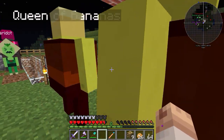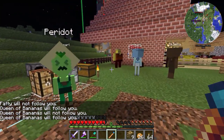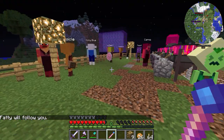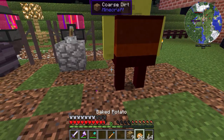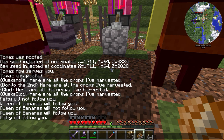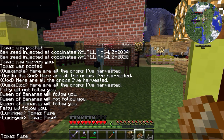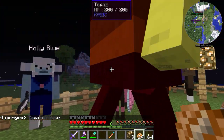Now we wanna fuse, right? Let me just let them follow me over here. Let's go over here — we're gonna do some fusion, guys. I'm gonna type 'Topaz Fuse' — it doesn't work. What about exclamation? Nope, doesn't work either. Topaz's Fuse — there we go, that's how it happens! Oh my gosh, it looks so fat and so huge. But I heard it's really strong — can we give her a sword? Let's give it a try.